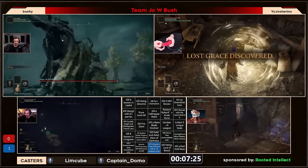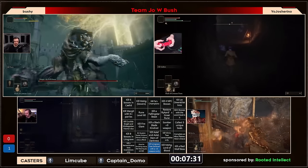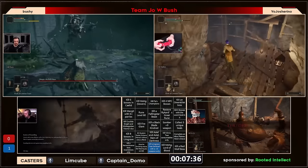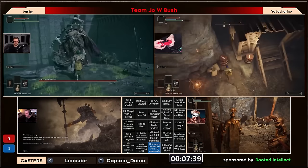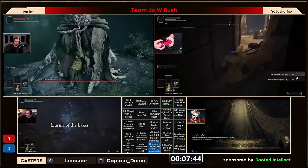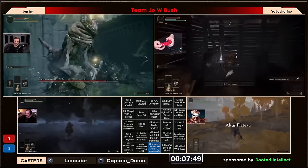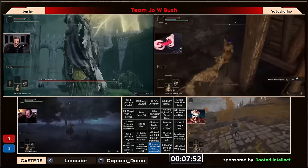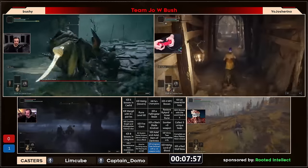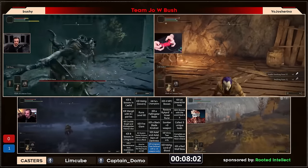Bushy going for those Margit parries — missed the first two sadly. This is a medium shield parry, so the frames are terrible. Luckily he didn't have to use the storm wall ash of war first. There are the first two parries for bushy now; he's got to save as many flasks as possible. He only has one more flask left and has to be really confident in the next parries. One thing we missed is that NPT wasn't able to pick up all the materials needed in the Altus Tunnel to get his weapon to plus nine.